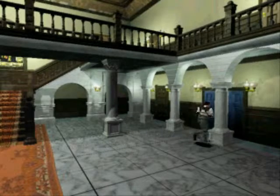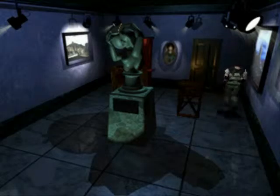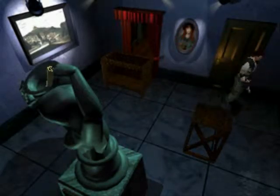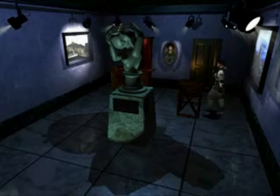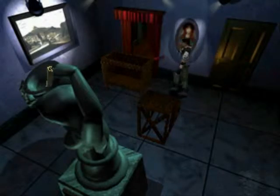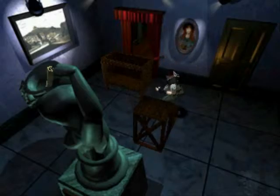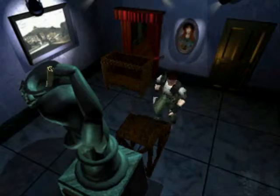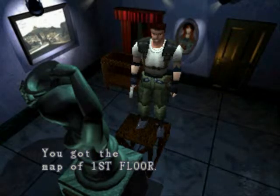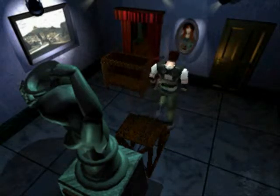Before we go and change the costume, which is in the brown door there, we're going to open the blue door here because it needed the sword key. You have used the sword key. Let's get the map while we're at it - might as well. There we go Chris, you've got some strength.